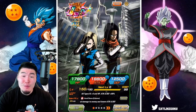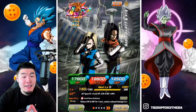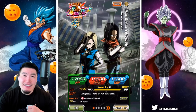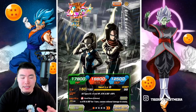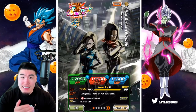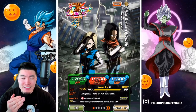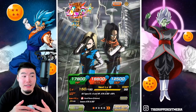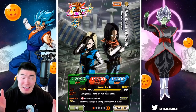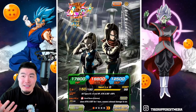Arguably better than some of the summonable LR Extreme Z Awakenings out there. I think some people would say that they're more impressive than INT LR Gohan. I see that argument — because even though LR Gohan can get higher attack if you give him a lot of orbs, these guys will consistently give you big numbers between 6 to 8 mil. And defensively they're actually better than Gohan after super. I've heard some people say they're better than AGL Majin Vegeta. As long as you're facing Super type, they might be better than Majin Vegeta's Extreme Z Awakening, which is crazy to think about.